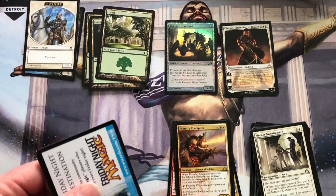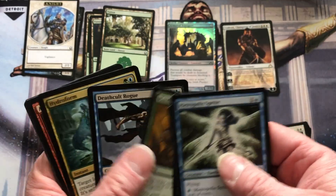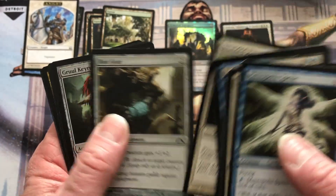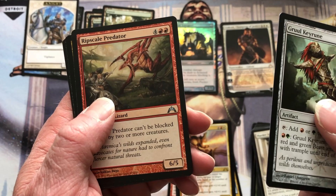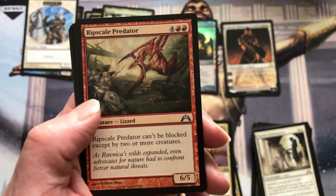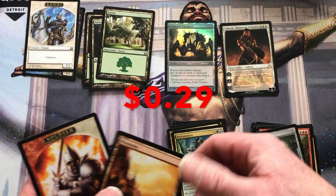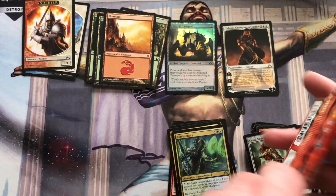Pack eight: Hydroform, Gruul Keyrune again, the Ripscale Predator — where have I seen this before? It's reprinting something. Bio Visionary, Soldier in the Mountain. Last one to go.